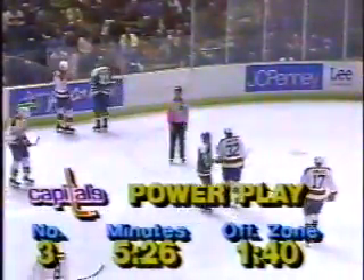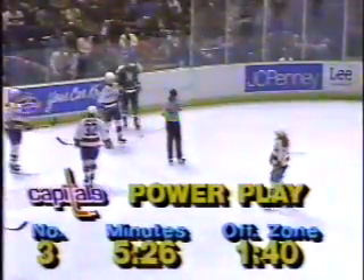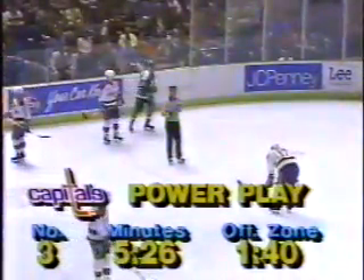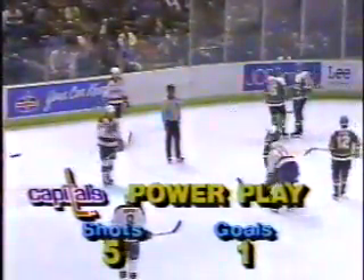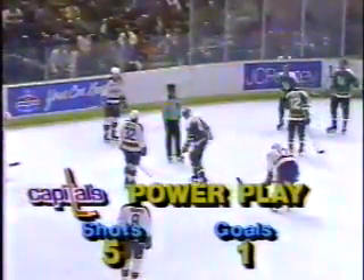Once they get in there, they are so strong and keep their feet moving that you're always going to be forced to really grab onto them. You have to try to finesse your way through it, but the North Stars have been overreacting and picking up penalties. The Capitals with nearly five and a half minutes of power play time — five shots, picking up a couple on that last power play. Of course, the Kortnall goal is the difference in the contest.